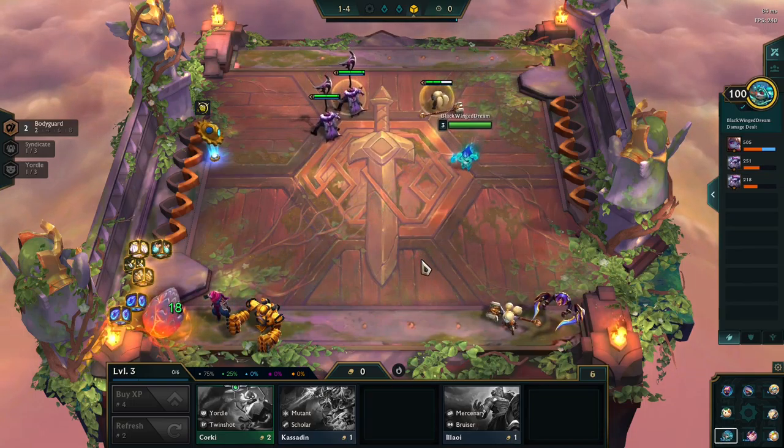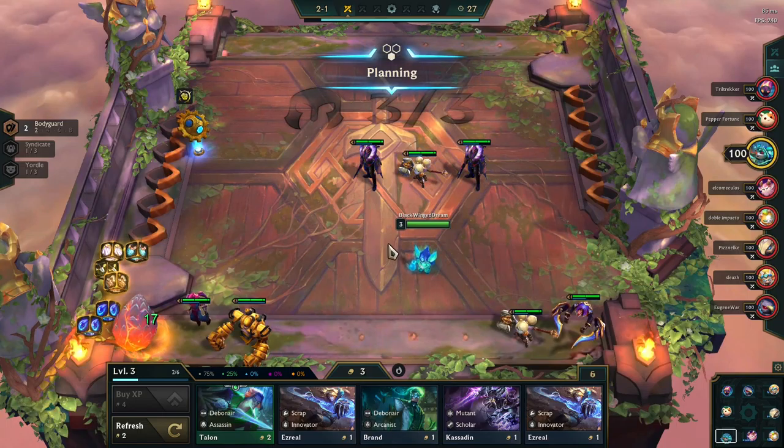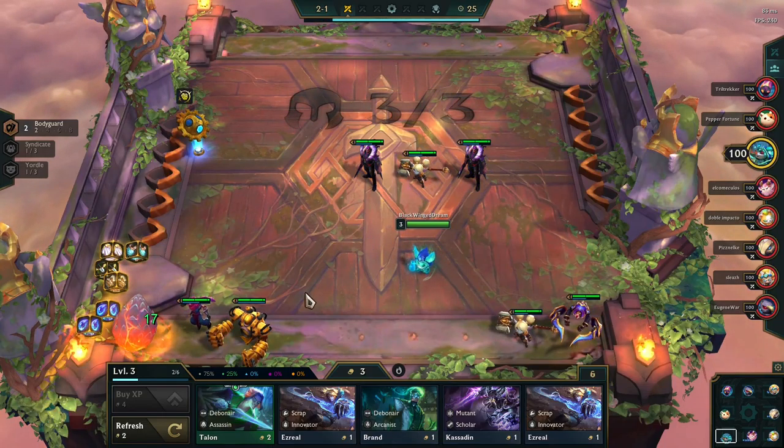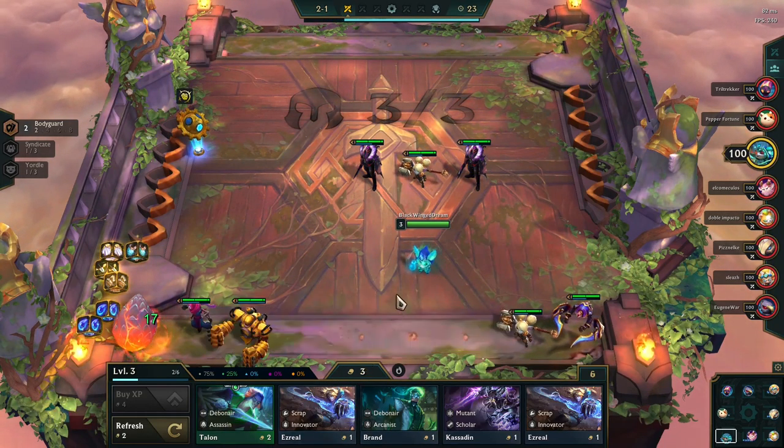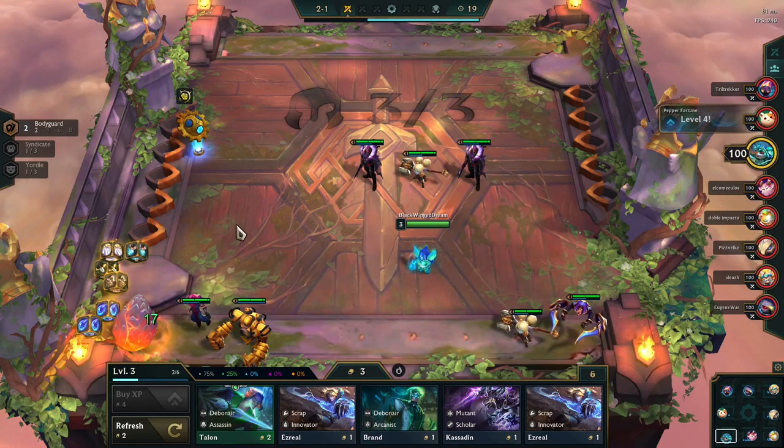Might be better to try and go Arcanist instead if I can. It's definitely different. Innovator — it's also Scrap. Scrap could be interesting. What am I going for?